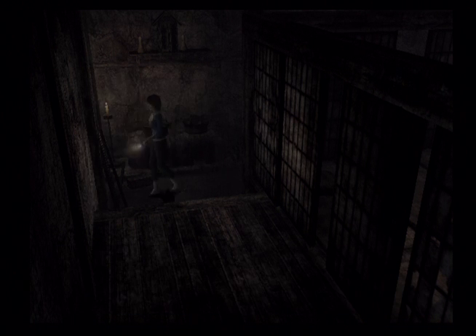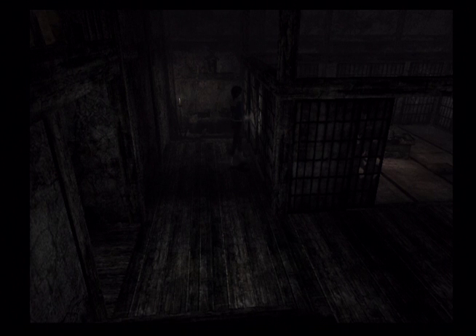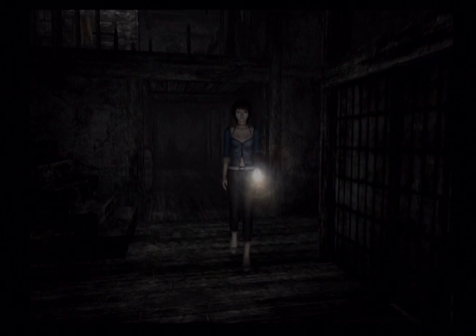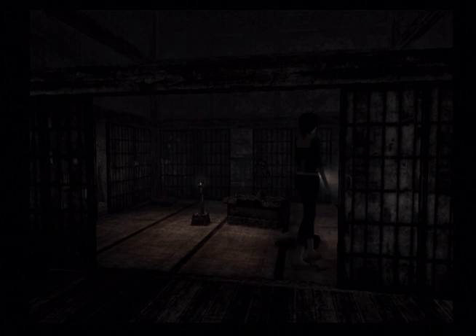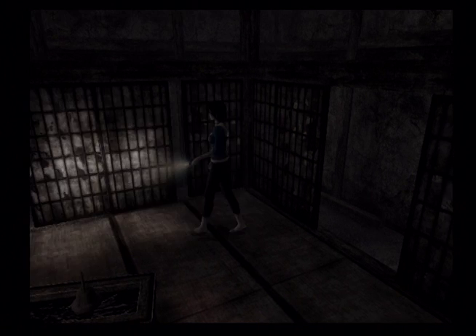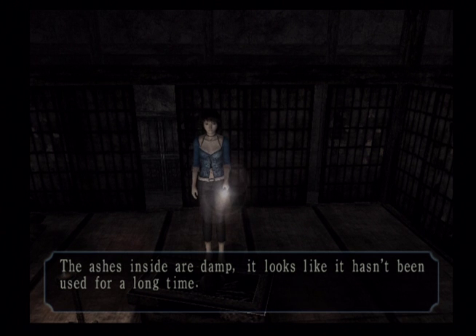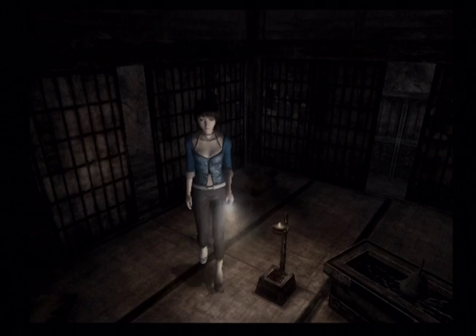An old stone cooking stove. Anything in here? Chest with a massive drawer — doesn't appear to be anything inside. Oblong shaped charcoal brazier. The ashes inside are damp; it looks like it hasn't been used for a long time. That's good, I'd say, honestly.